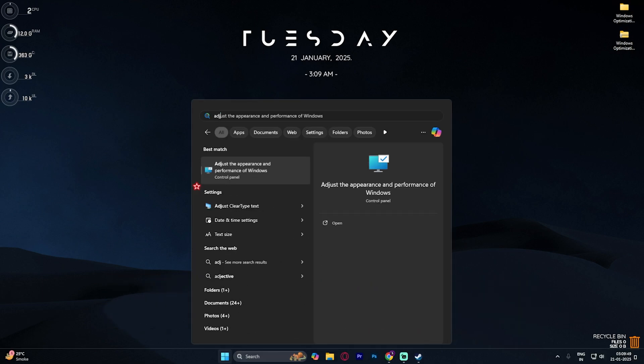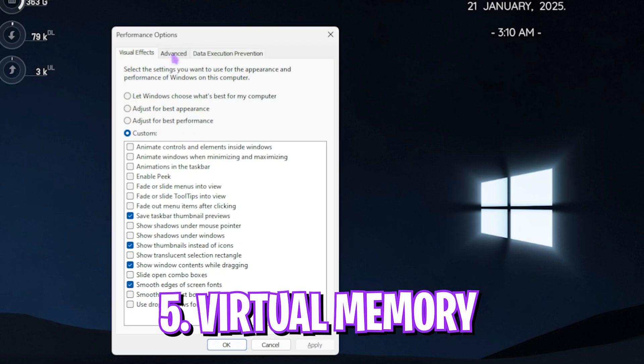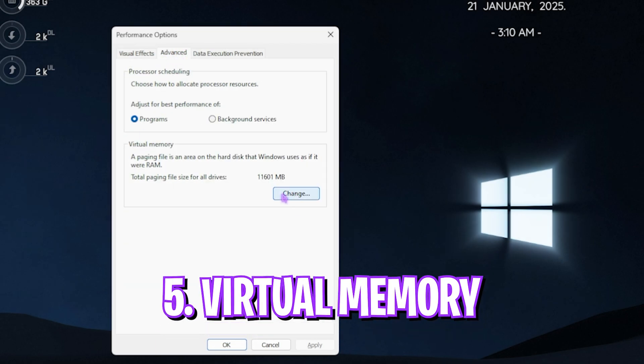The next step is de-animating Windows. Search for 'Adjust the appearance and performance of Windows' and select Custom settings. In the Visual Effects tab, enable only these four: Save Taskbar Thumbnail Previews, Show Thumbnails Instead of Icons, Show Window Contents While Dragging, and Smooth Edges of Screen Fonts. This keeps Windows looking intact while disabling unnecessary animations consuming system resources.